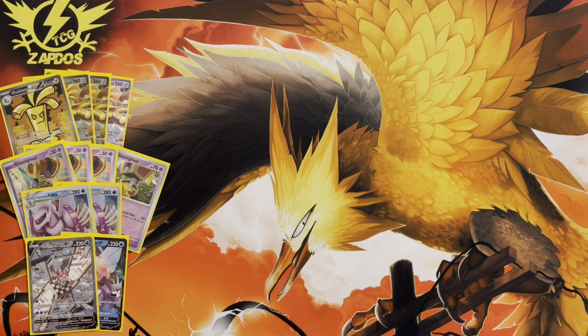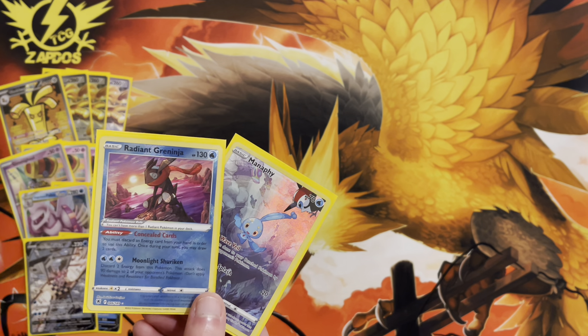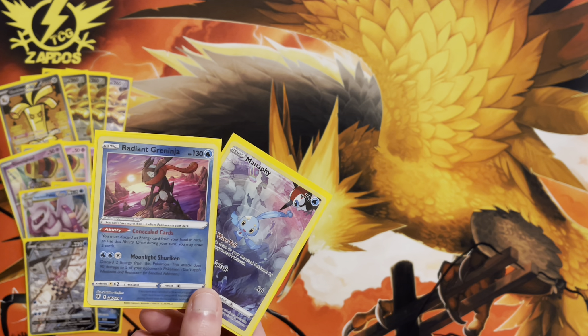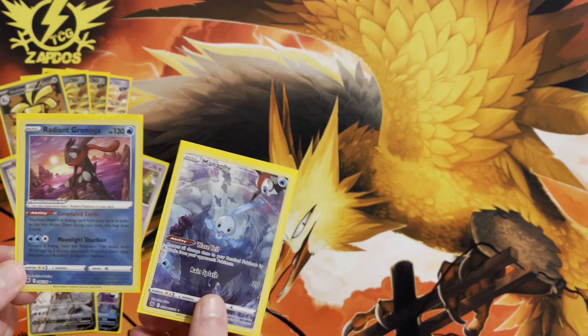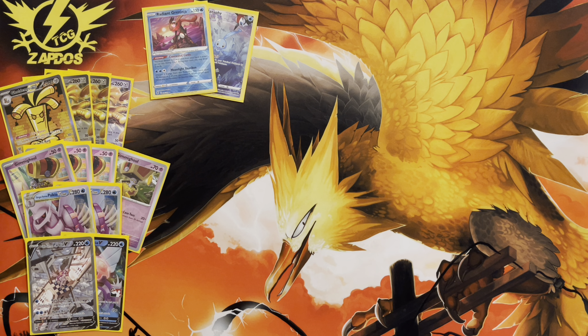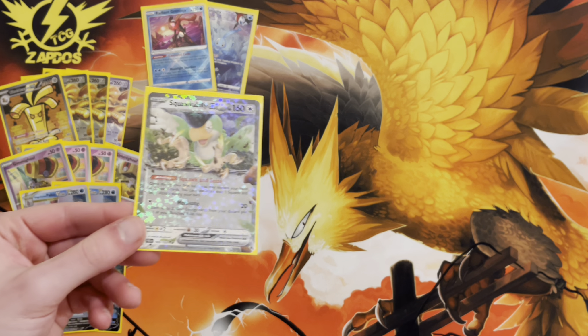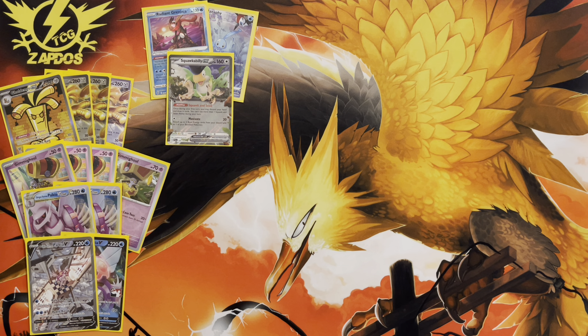We're also playing one copy of Squawkabilly EX for early-game acceleration — sometimes this deck can have a slower start and Squawkabilly is your safety net to get into the game. There's also Radiant Greninja and Manaphy. Radiant Greninja draws cards on top of Coin Bonus via Concealed Cards, and Irida can fetch a Radiant Greninja plus a Buddy-Buddy Poffin to get your Gimmighouls out. Manaphy protects your weak HP Pokémon. Moonlight Shuriken can eliminate two weak HP Pokémon like Pidgey, Charmander, Frigibax, and more — Radiant Greninja does crazy work here.